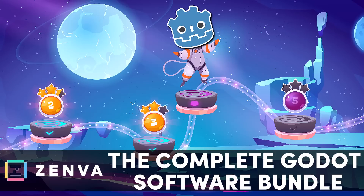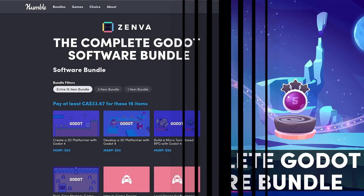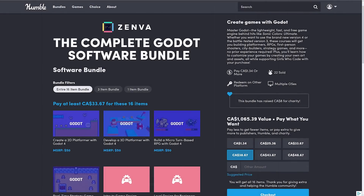I think this might be the first time we've had a Godot-specific Humble Bundle. This one is the Complete Godot Software Bundle, a collection of courses from Zenva. And amazingly enough, especially considering Godot 4 just shipped a few months back, a lot of these courses are actually for Godot 4.